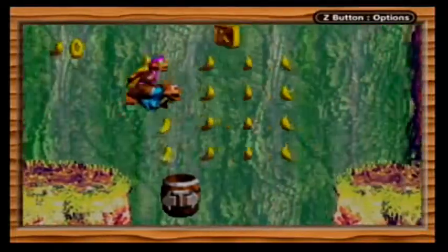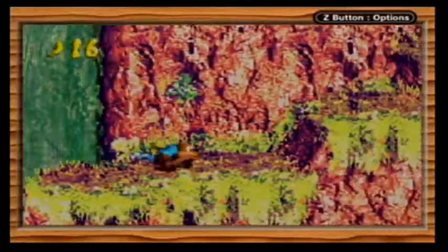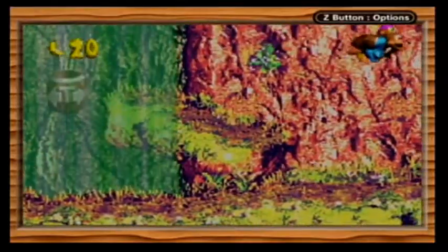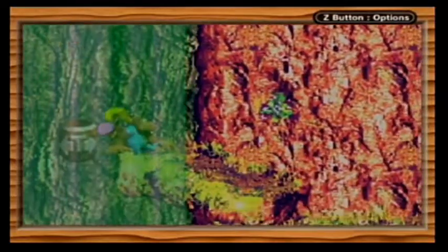So this is a Tracker Barrel. Come in it and it'll shoot you out. It'll also follow you as you move. So kind of useful, that. Roll into the Spiney's heads, like so. This is where the Tracker Barrel Trek gets a bit more annoying, as you have to maneuver it so you can get over the buzzers. There's a bonus barrel there.